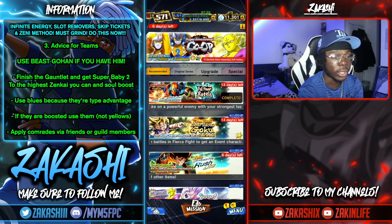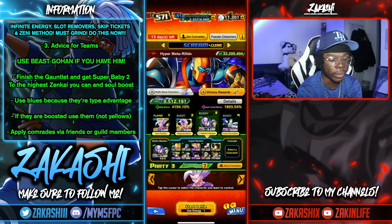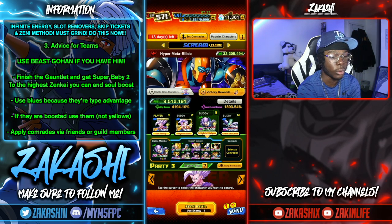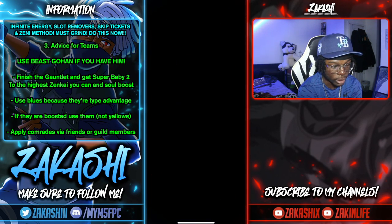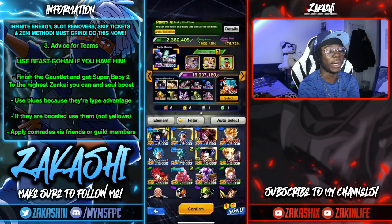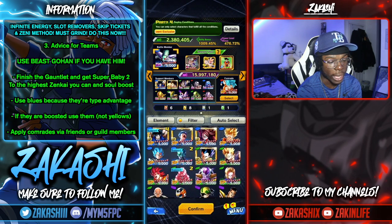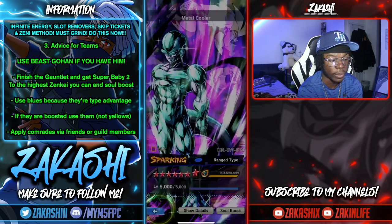For the third slot I've got Trunks — it doesn't really matter, just pick somebody boosted and not type-disadvantaged. Don't choose any yellows. If you have a blue that's boosted, use them. I didn't, so I went with Trunks. For the fourth slot I went with Nabana — you could swap him out for another sparking blue. Metal Cooler might actually be better, but it worked for me so I'm not fixing something that's not broken.